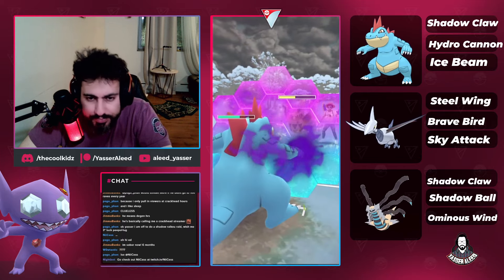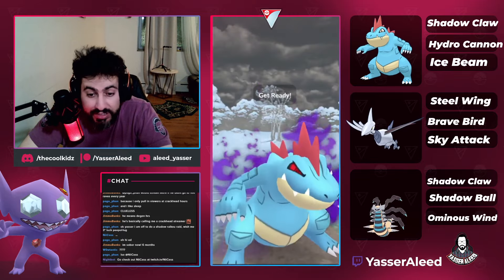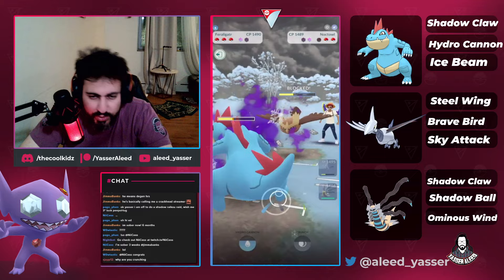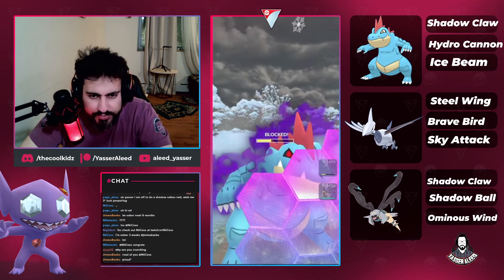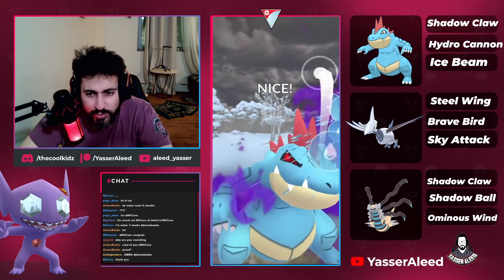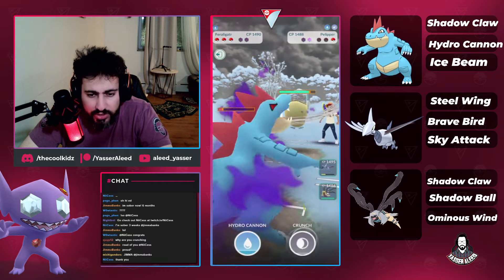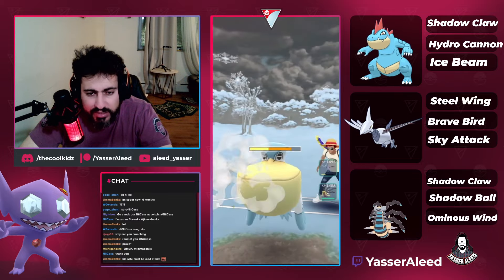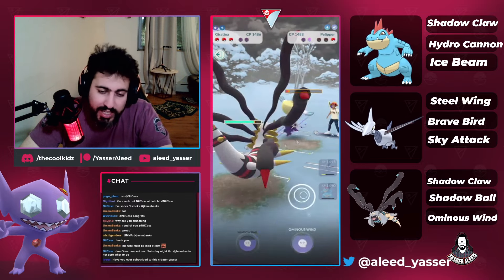This is where crunch comes in handy — when I know the opponent will shield I throw crunch and fish for a debuff. If we get the debuff, amazing; if not, we get a shield back. I over-farm by a couple fast moves then CMP them. They shield so I'm fine letting this go, and I throw a crunch — opponent seems to not expect an ice beam since I didn't build for it, which makes crunch nice to have.